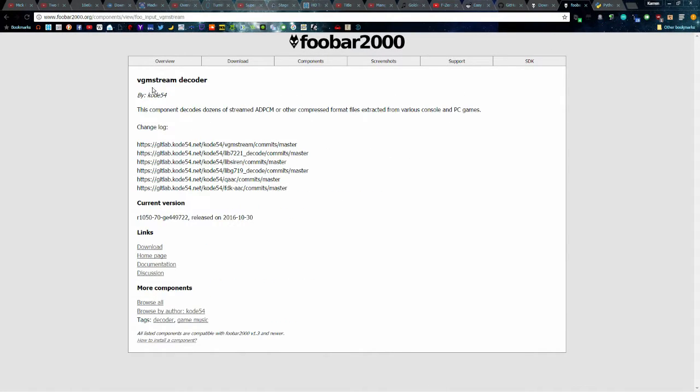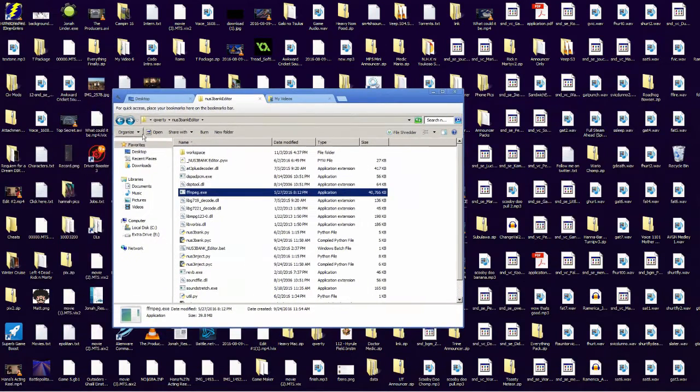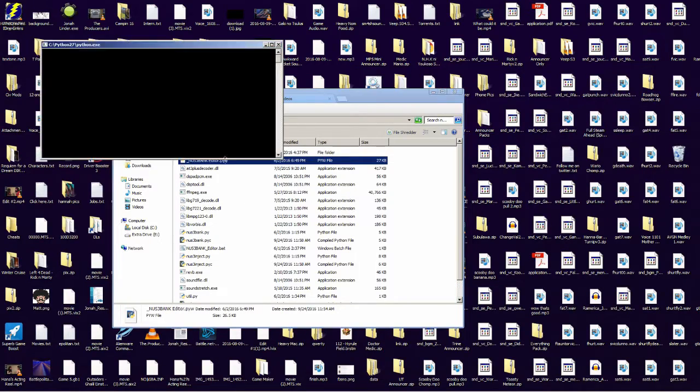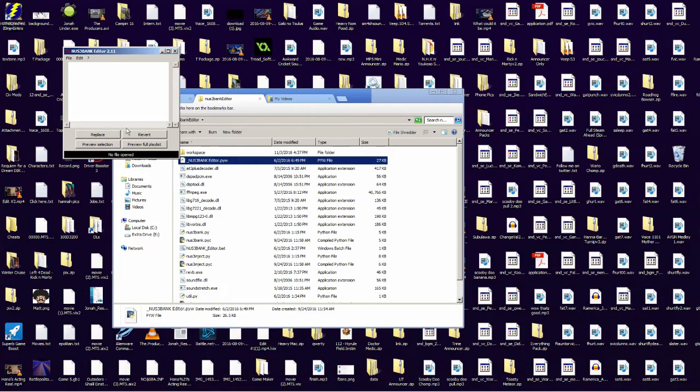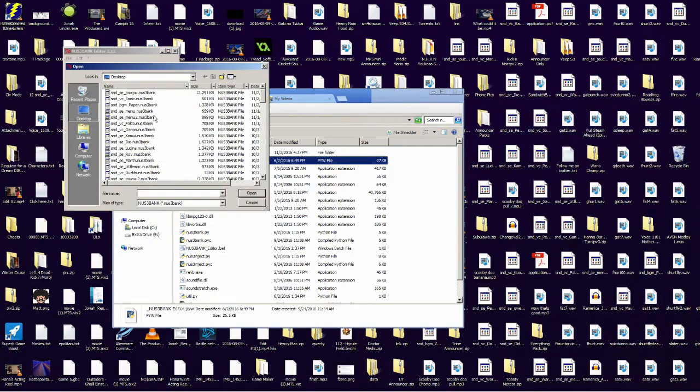You're going to need this thing — it's a plugin called VGM streamer decoder, or else it just won't work. I'll show you how to do it in a second. So opening it, it opens up the command prompt — I don't think you actually need the command prompt, I just minimize it every time.